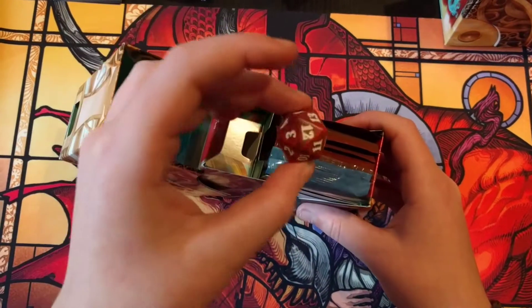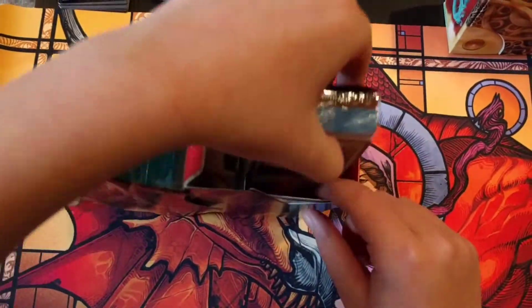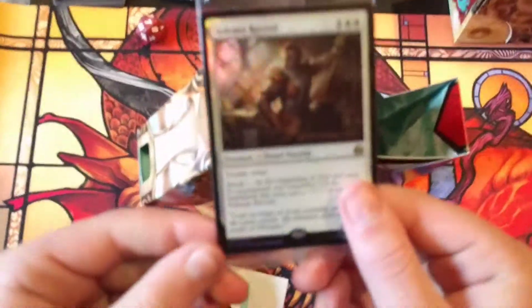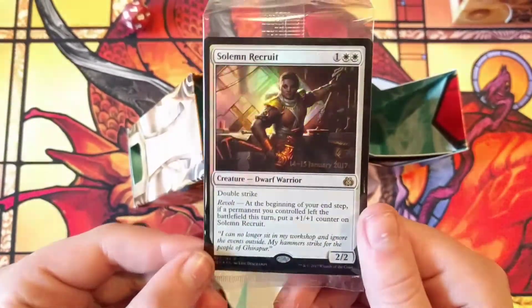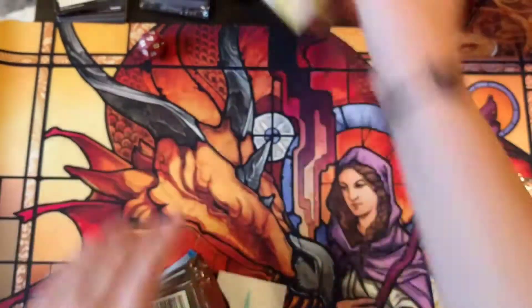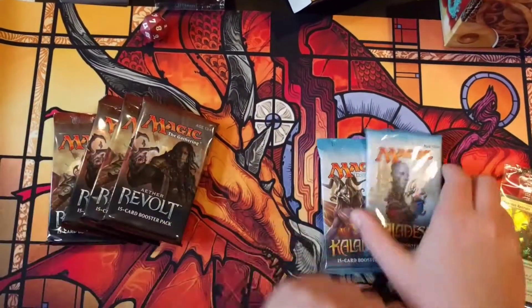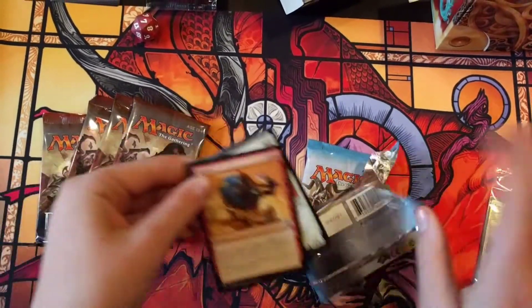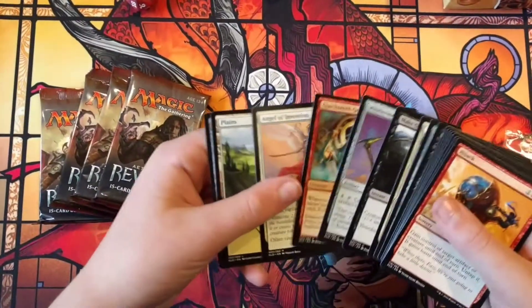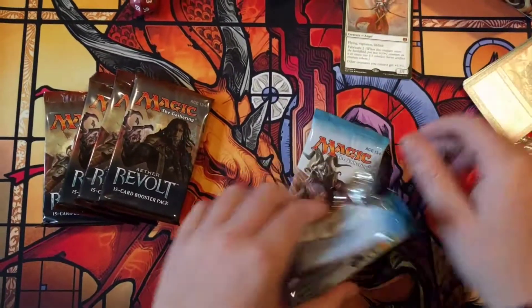I got a little spin-down die from Aether Revolt. We have a foil promo which is Solemn Recruit. Looks pretty good. We have two Kaladesh Packs and four other Revolt Packs. We have Angel of Invention as a rare — or it's a mythic actually.